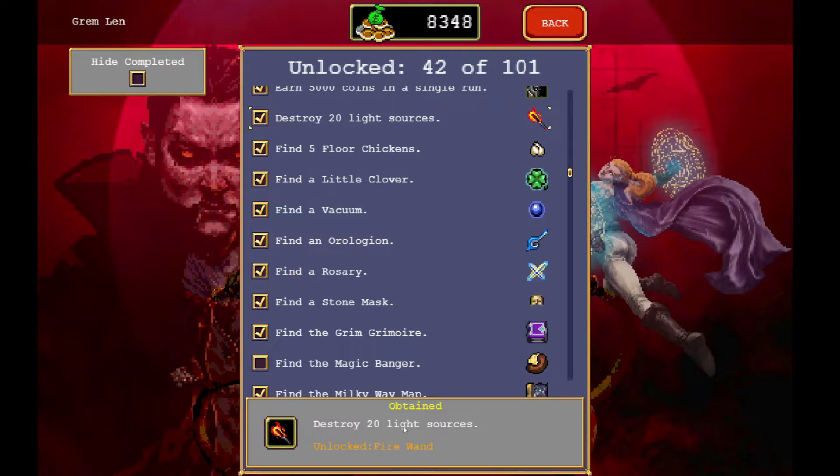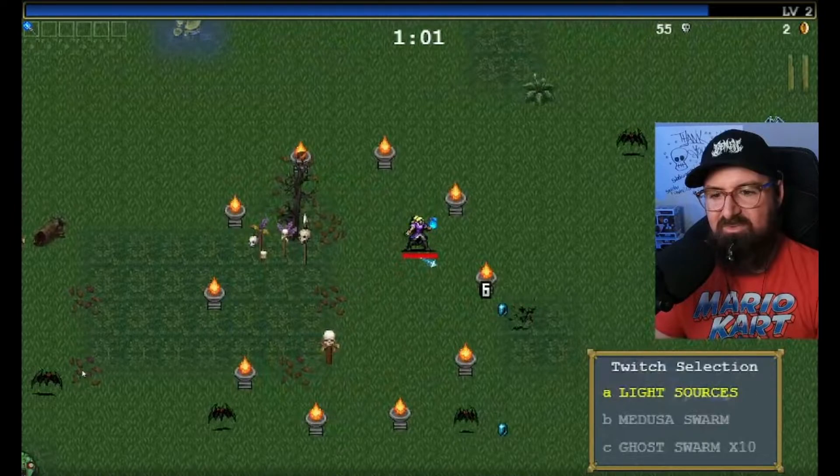If you destroy 20 light sources — again, if viewers give you the additional light sources — then you can unlock the Fire Wand pretty easily.